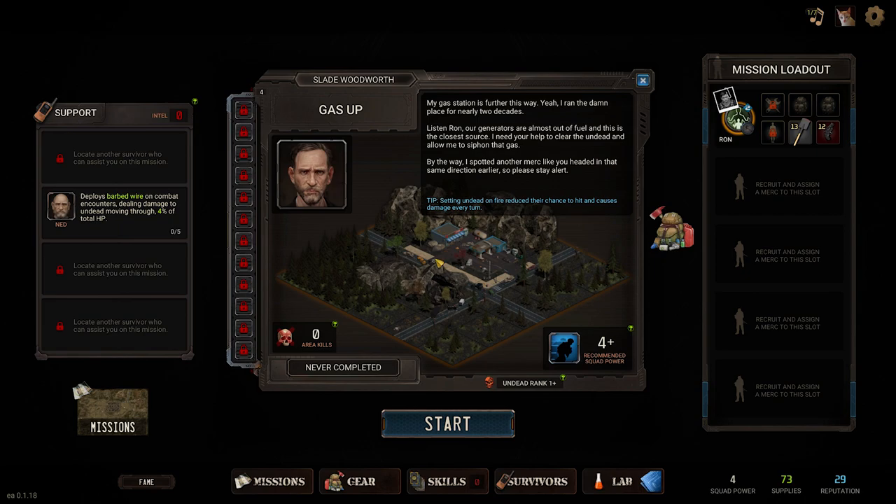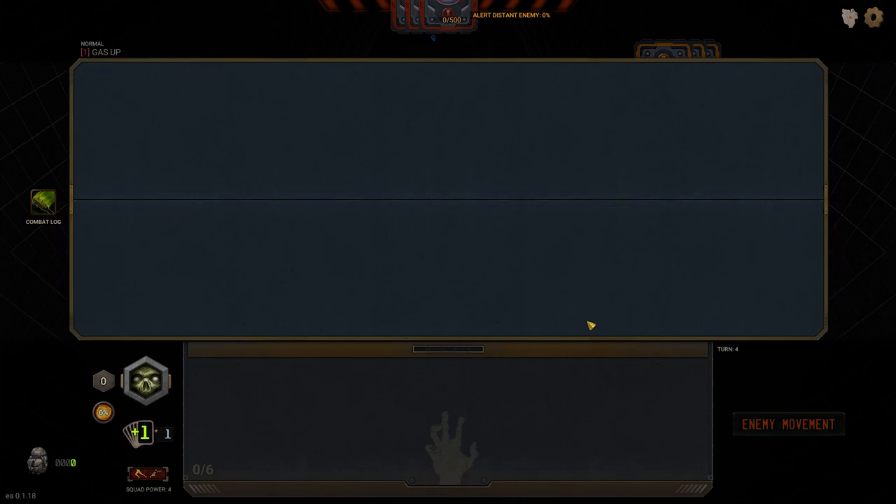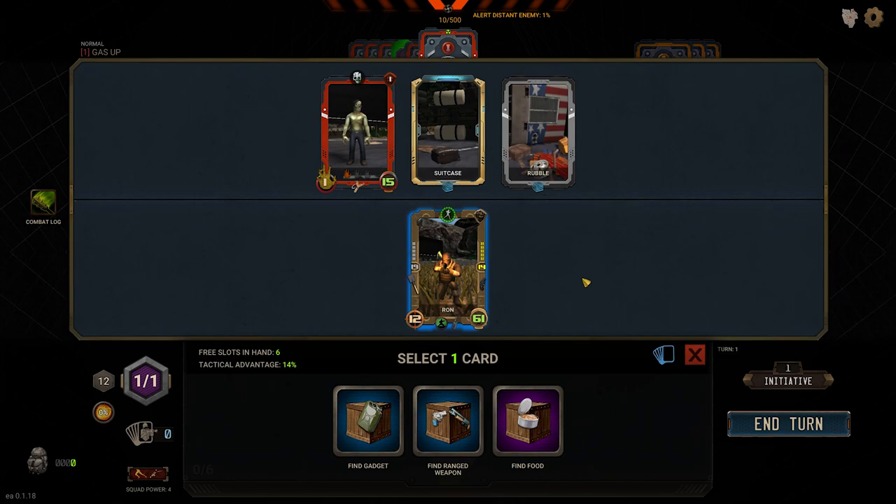Ron, our generators are almost out of fuel and Slade's gas station is the closest source. He needs our help to clear the undead so he can siphon the gas. By the way, he spotted another merc like us — so we may actually get our very first recruit. Let's head to that location. We've got three undead to deal with: Starving Roger, Suitcase, and Rubble.